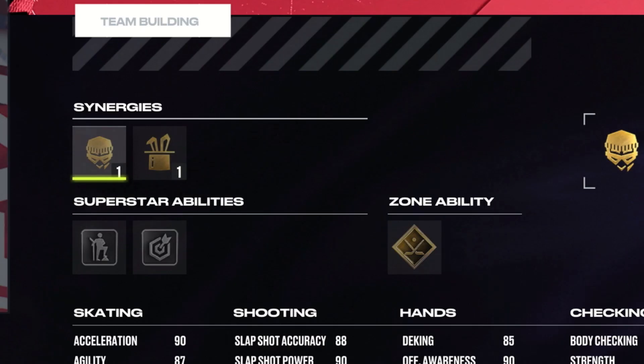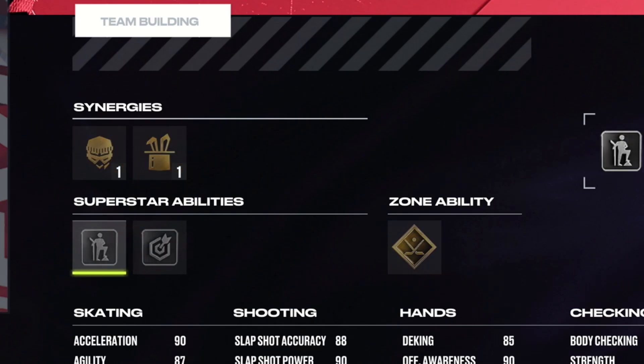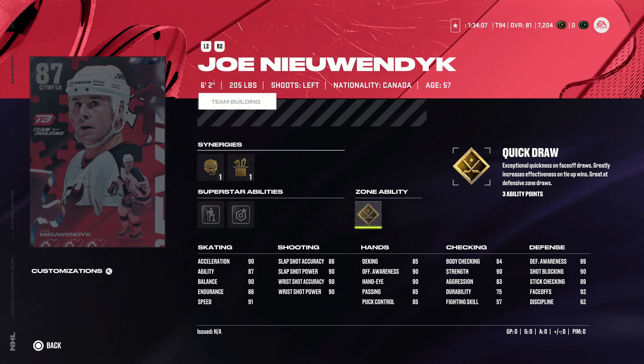The second last one is Joe Nieuwendyk of the New Jersey Devils. He's a 6'2", left-handed center with the two-way forward synergy and the agile dangler boost. He's got Silver Born Leader, Silver Snipe, and Gold Quick Draw. If you're looking for a center, Joe Nieuwendyk is absolutely the way to go — an absolutely awesome, well-rounded card who's going to win you a lot of draws. He's not a bad skater. Between him and Robitaille, it's tough to choose. If you want a winger, obviously you have Robitaille who has the speed, but if you want a center, Joe Nieuwendyk is the way to go.